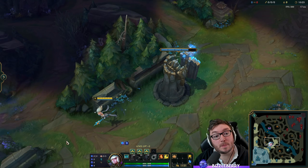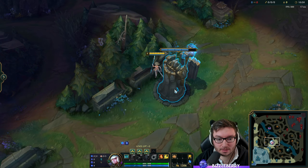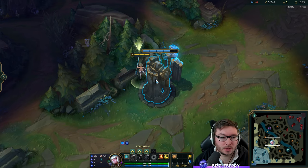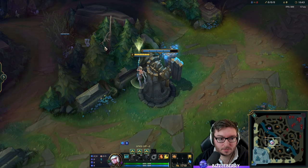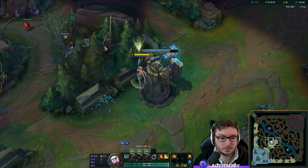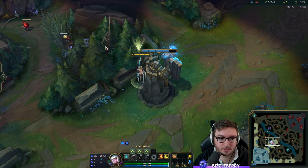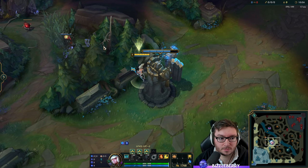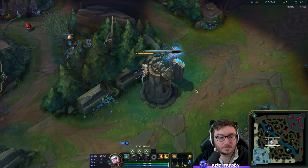Now we're going to talk about the two mid lane wards. If you position yourself directly in the middle between the turret and the wall, press spacebar — you'll see there's a V-shaped twig at the very bottom on the left. If you put your cursor in between that V, you can hit that ward every time. So position in between the turret, center your camera, cursor in the V, and ward into the brush. Easy as that.